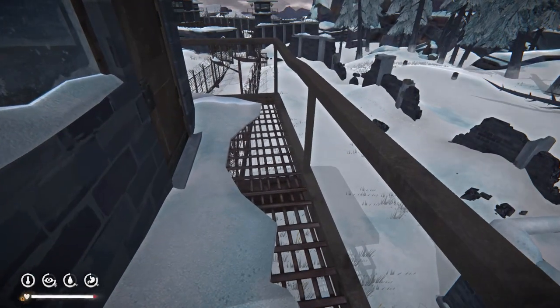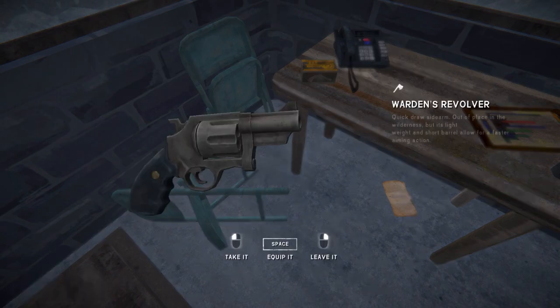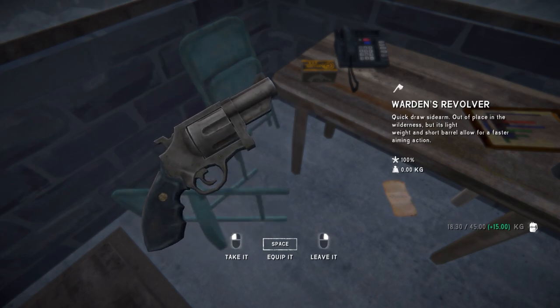As you may have guessed, the Warden's Revolver can be found in the Blackrock region, near the Blackrock Prison. For me, I found it in the Watchtower that you can go up to. Other locations may be in the Warden's Office, or near the main entrance of the prison.